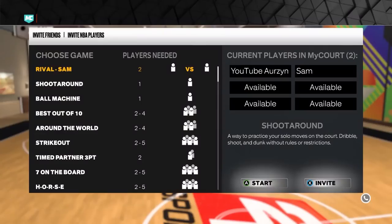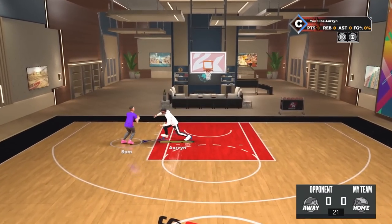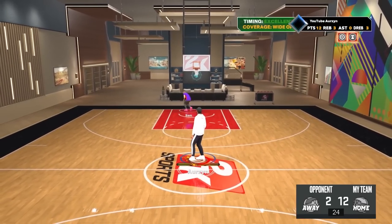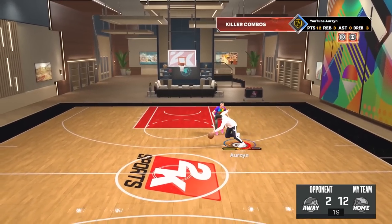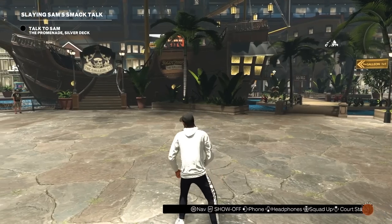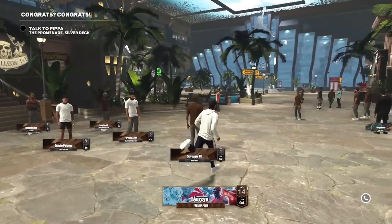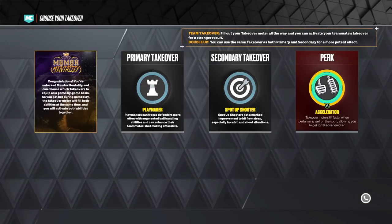After you do the quest that says complete any game, you head to the MyCourt. When you click A to play, it is going to let you choose your rival Sam, and then you're going to play Sam. All you have to do is win the game - it is very simple. Sam is not very good at this virtual basketball game, so all you really have to do is a step back move and shoot three-pointers to get the game done as fast as possible. Once you win that game, go talk to Sam again right outside the tattoo shop across from the Galleon, and you will have unlocked the TakeOver perk Accelerator. This is basically the same thing as TakeOver Booster - it speeds up the time you are able to get TakeOver. Now we have unlocked Accelerator and also Mama Mentality, so you can switch your TakeOvers and get Accelerator.